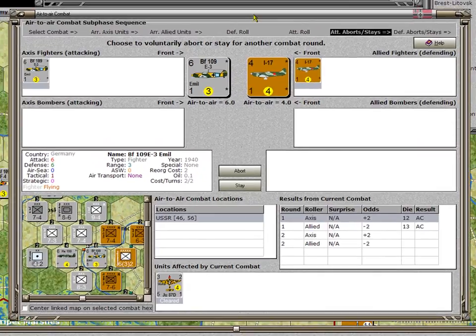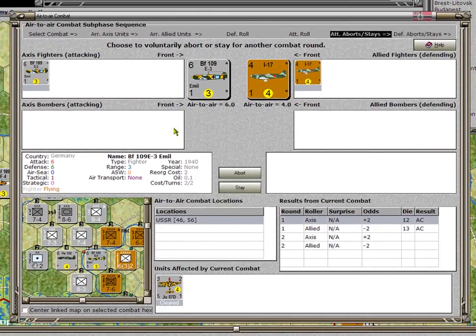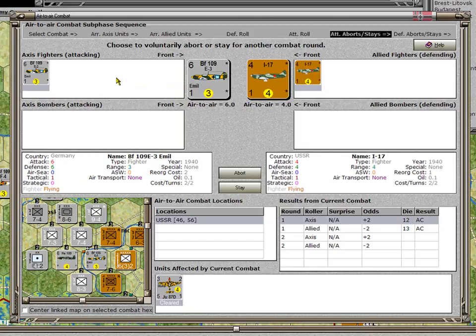The form shows the combat in the insert map and the units competing — in this case there are two fighters. Originally there had been a bomber down here which has been cleared through. The air-to-air combat is done between the fighters, so it's between the BF-109 E3 and the I-17. The air-to-air strength is 4 versus 6, a difference of 2. When the Axis rolls its die it will be a plus 2 modifier; when the Allied does its counter roll it will be minus 2. The die roll was plus 2 and the result was attacker clears.